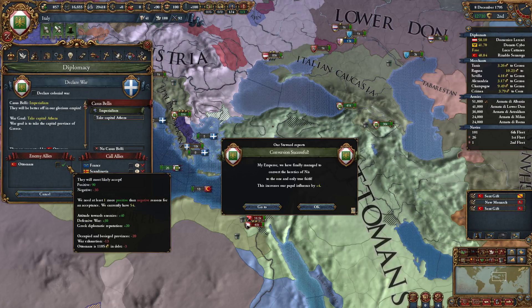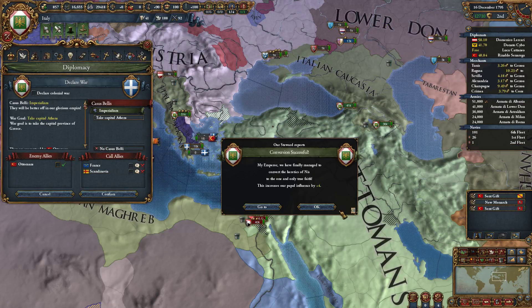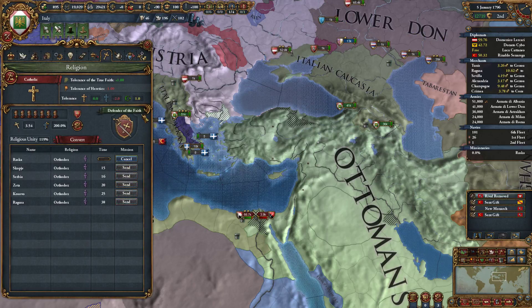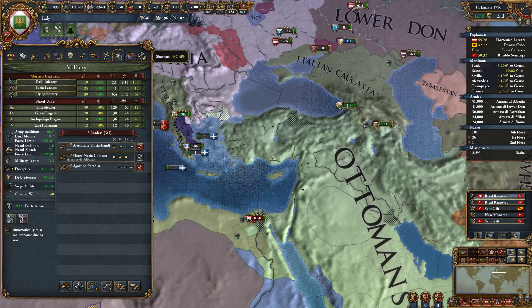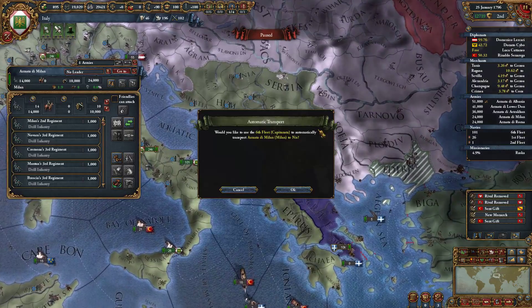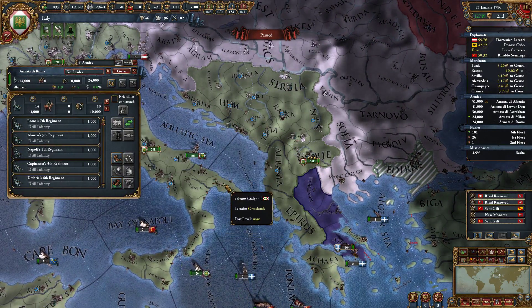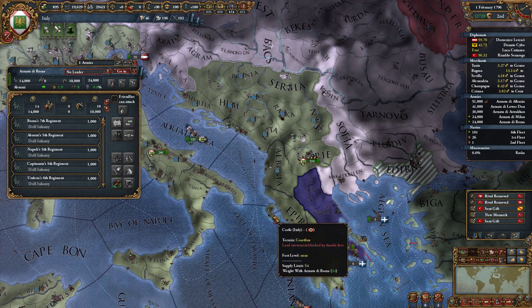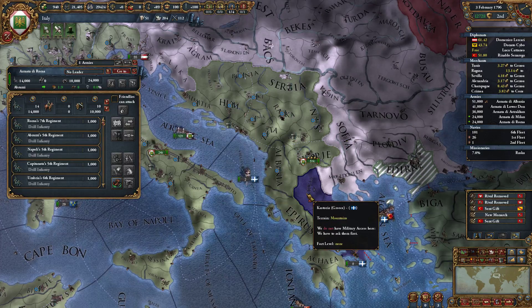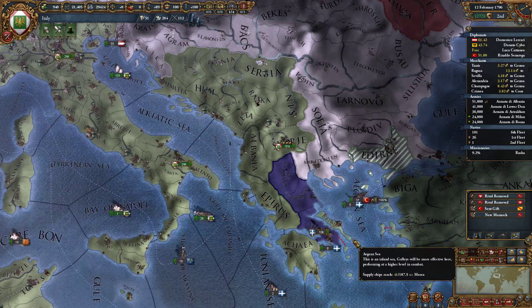They're getting destroyed. I can't really see why, unless Austria is really that powerful or the Ottomans are really that weak — it's one of the two. So let's get some troops over here. Trade protection cast as belly against Ottomans and cast steel. Okay, so we'll attack Greece for sure.